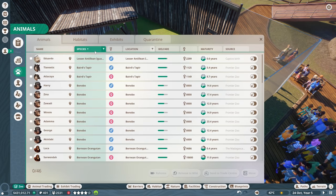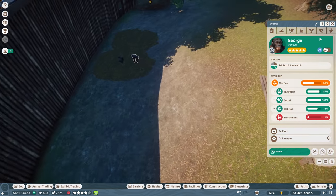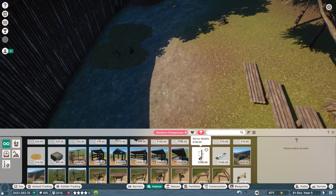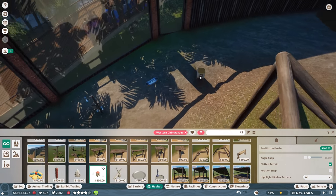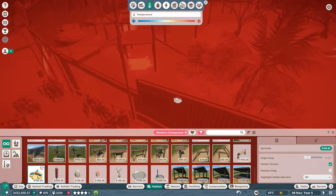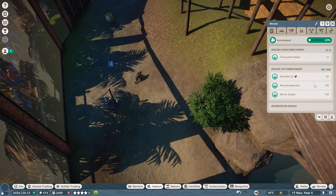We're at 84 percent habitat species overall welfare. Let's go check on the other stuff in the park. Let's go to zoo, animals, check on welfare. What's low? The bonobos. Let's go check on them - they don't have any enrichment! So let's get them some enrichment stuff - food and toy enrichment. The same things as over here - musical keyboard in front of the glass, mirror mobile, toy puzzle feeder, and some sprinklers because it's going to be pretty hot.